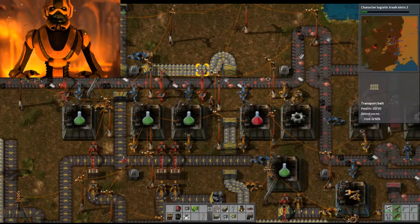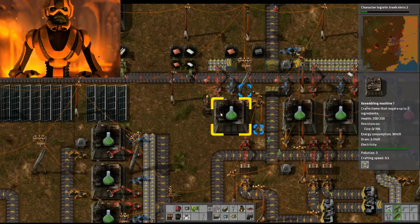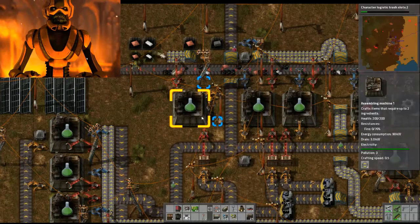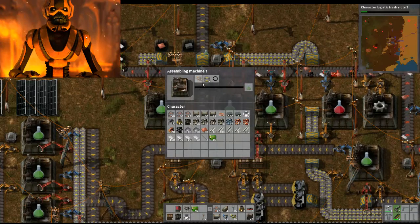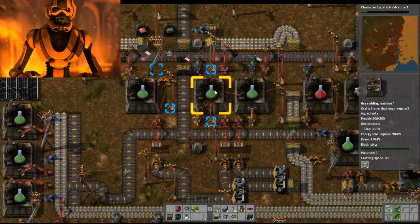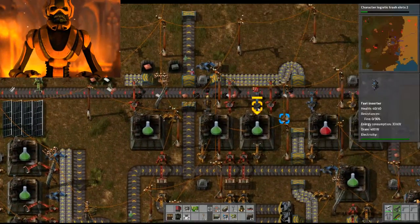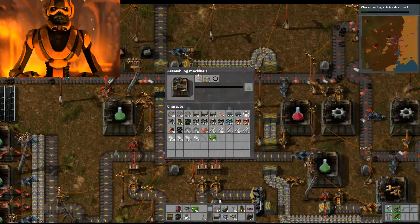These two greens can grab across with their long inserters, and this inserter can grab here. Because the other component is this thing. So the greens are now getting their conveyors from there. And the other thing they need is inserters.